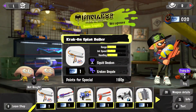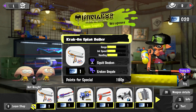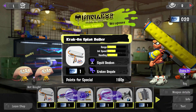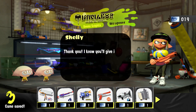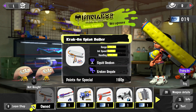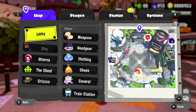Here is our Kraken Splat Roller added in the newest Fresh Season. It has medium range, medium ink speed, and high handling — or at least a little bit higher handling — with the Squid Beacon and the returning Kraken Royale. I cannot wait to try it, even though I'm not the biggest fan of rollers. I really want to try the Kraken since I never used it much in Splatoon 1, and I don't think it was really a thing in Splatoon 2. So let's head over to the practice area.